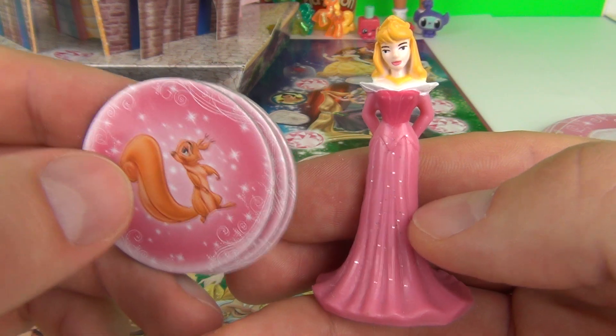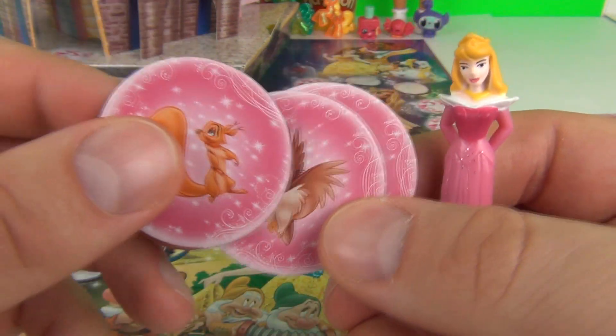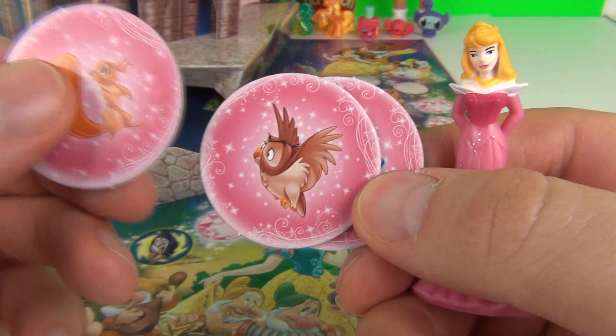We do get our four princesses as well and they are a little bit sparkly. Each of your princesses will come with three tokens.